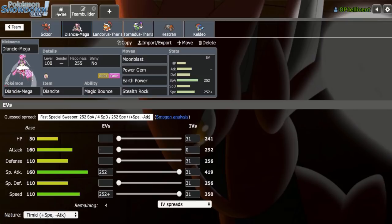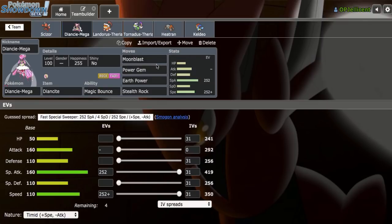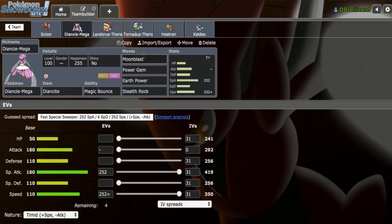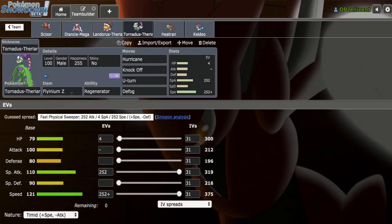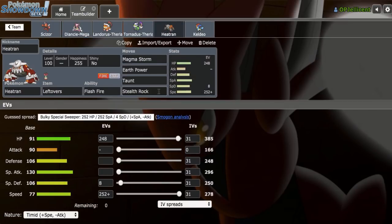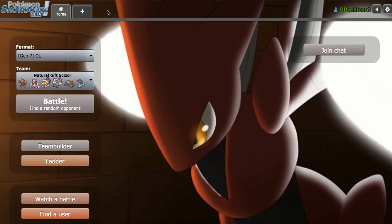Mega Diancie is the biggest abuser of the removal of Mega Scizor and Ferrothorn, which Scizor can easily handle. So we got Rocks 3 attacks. I didn't want to put HP Fire on here because I do want to get those KOs with the Scizor. Scarf Lando for speed control and Hawlucha check. We got double ground immunity with a Defog Tornadus, our Z-Move user. We got Heatran, so we got double Rocks on the team — I'll just run Rocks Tran as well with Taunt as a Stallbreaker. And finally Choice Specs Keldeo to break walls, with Icy Wind to 2HKO Pokemon like Lottie coming in. You can find the team in the description, let's get into the games.